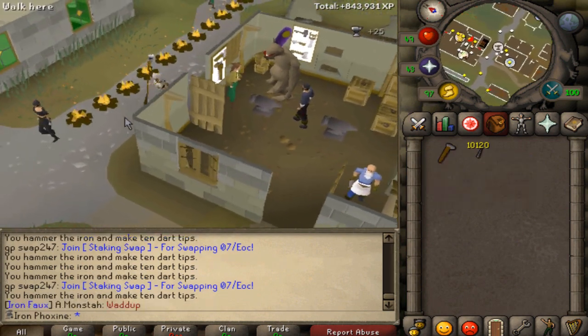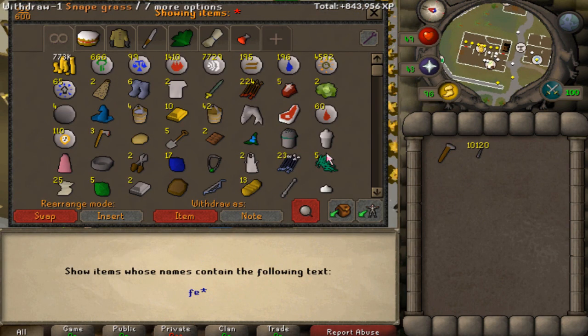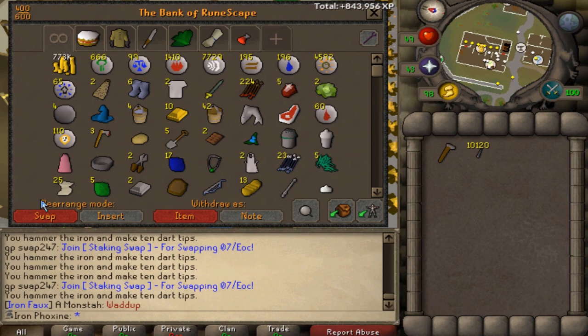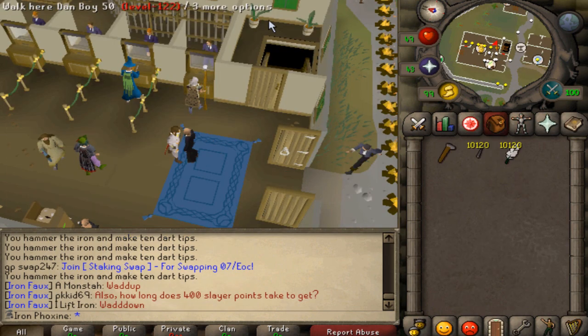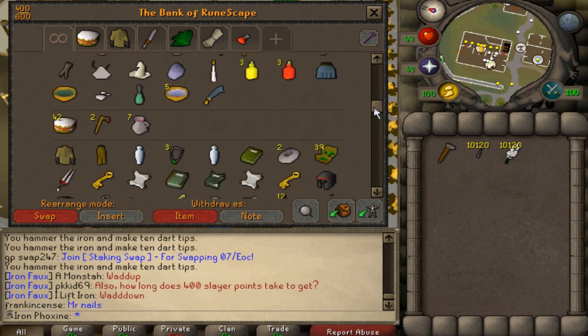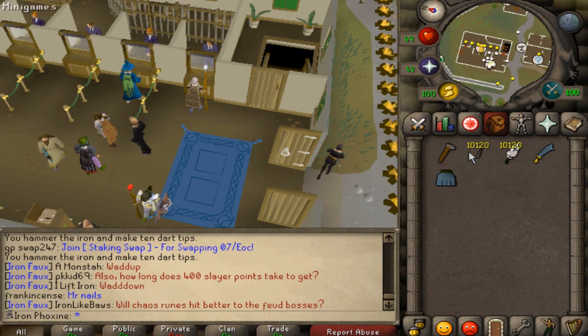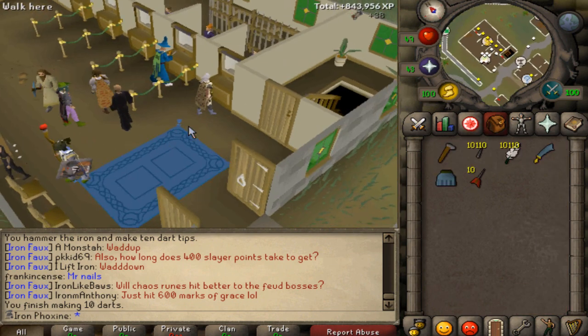10k iron darts smithed — a little bit extra but I'll use them all. All that's left is to grab the same amount of feathers and get into fletching. I'm going to fletch these inside Pest Control in between hits — I'll make sure I participate, I can't stand people who don't.